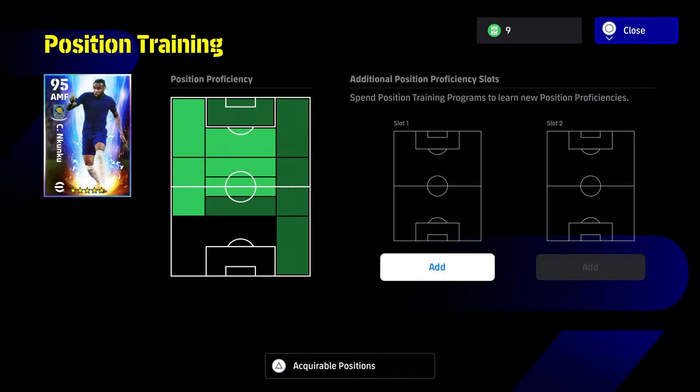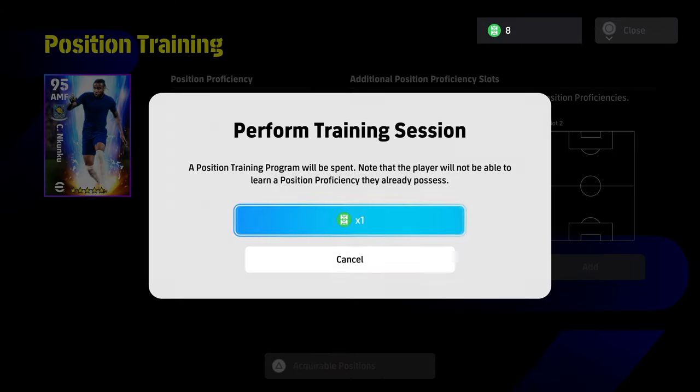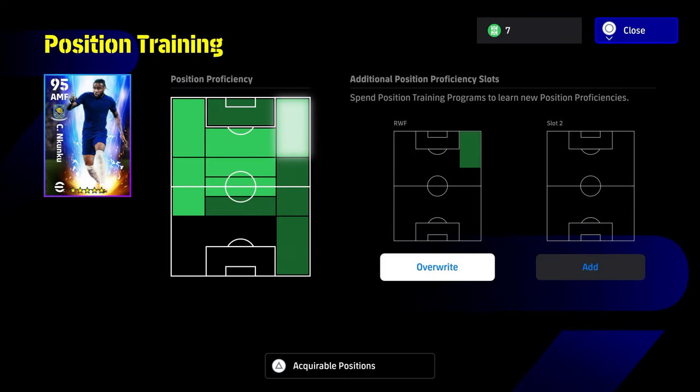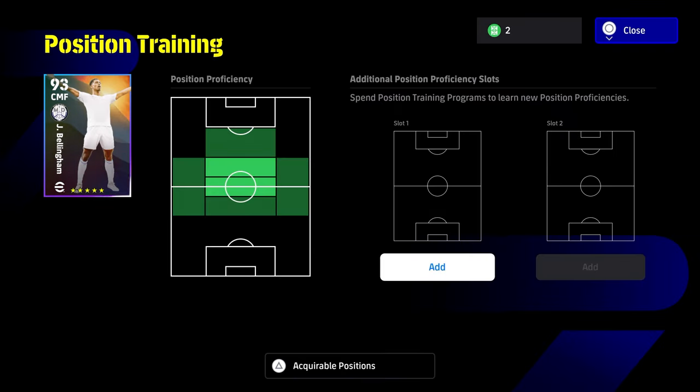It's kind of frustrating and I think it's an oversight with this mechanic. If you want Nkunku to play up front — as a right winger or center forward — you're going to have to burn a lot of tokens. As you can see, we had to go through three to get our right winger, and that's the same for every player.